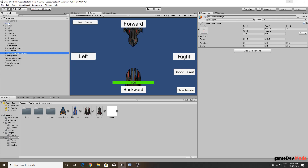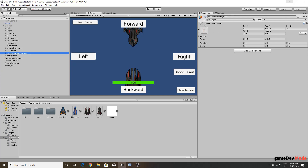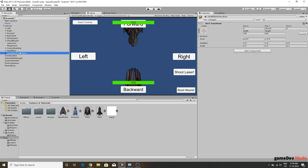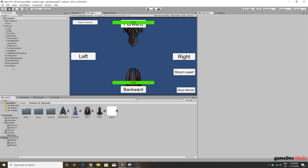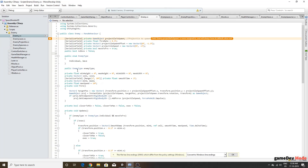We assign the enemy boss reference and the image reference to the duplicated health bar. Since we can't easily child the health bar to the enemy itself, we'll handle its visibility through script. In the Enemy script, we'll manage when this health bar becomes active.